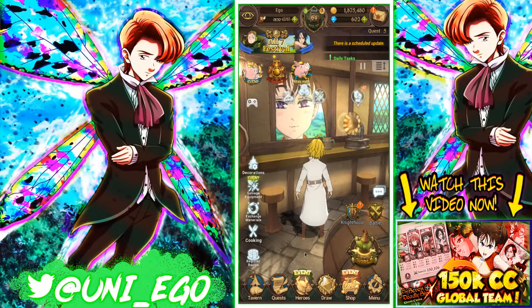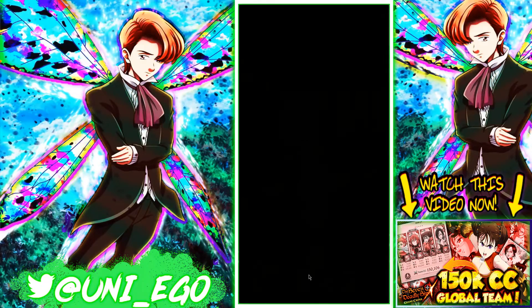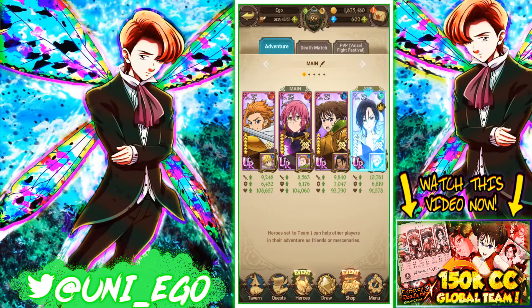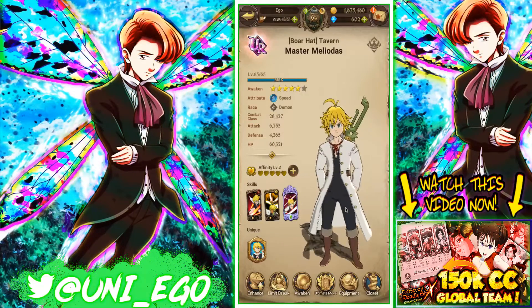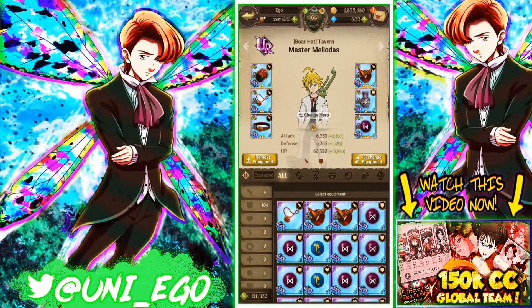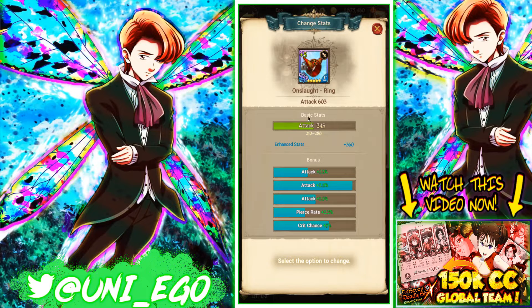First, go to your heroes. I want to show you what I'm talking about. My CC went up a little bit. If I look at my blue Meliodas — he's a link unit, not in my main four — his equipment on the right hand side is terrible, I'll be honest. Right now I'm just awakening them to plus five.